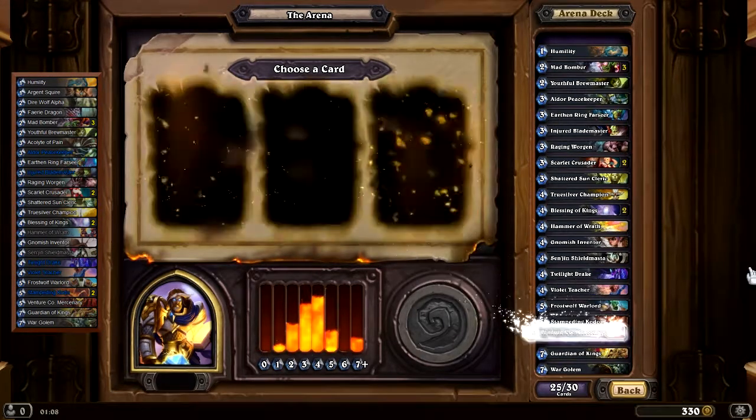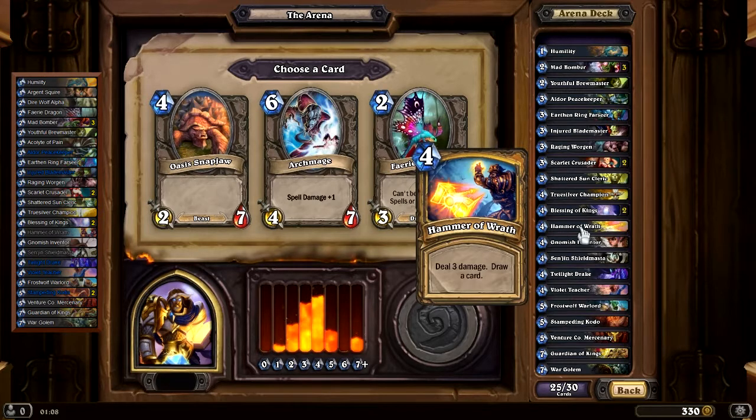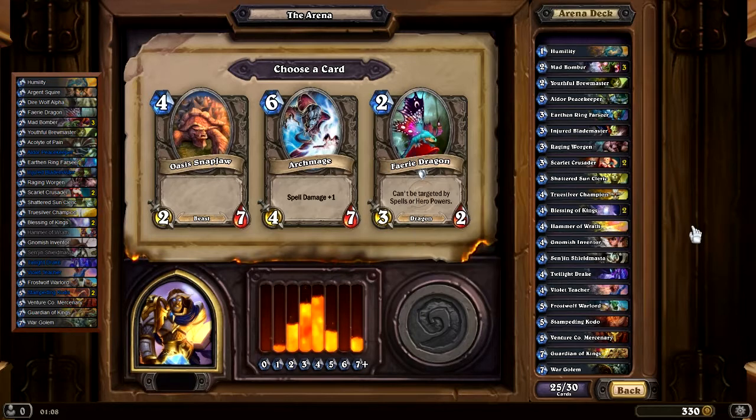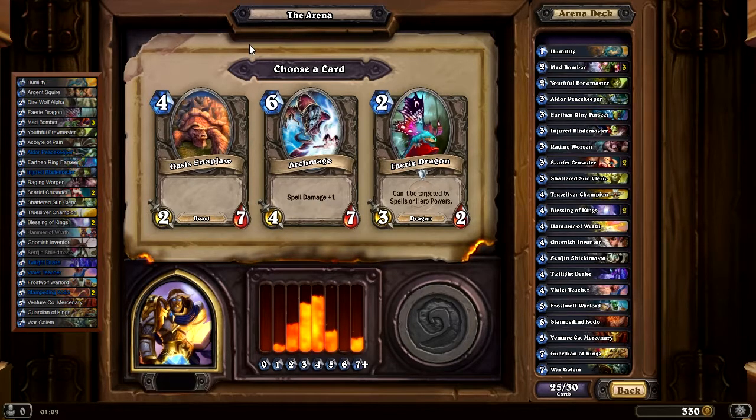Oasis Snap Jaw, Archmage, or Fairy Dragon. The only spell we have that benefits from spell damage is Hammer of Wrath. Then there's Fairy Dragon, which is a pretty good two-drop, and Snap Jaw which is kinda meh. Even though we have no 6s, I might consider the Fairy Dragon. The Archmage could be better but it's not quite up to par with a Boulderfish Ogre. Snap Jaw: 48, Archmage: 45, Fairy Dragon: 69. So, Fairy Dragon.